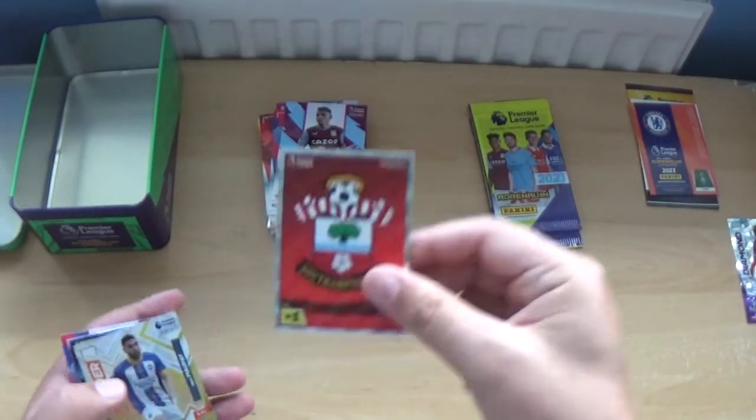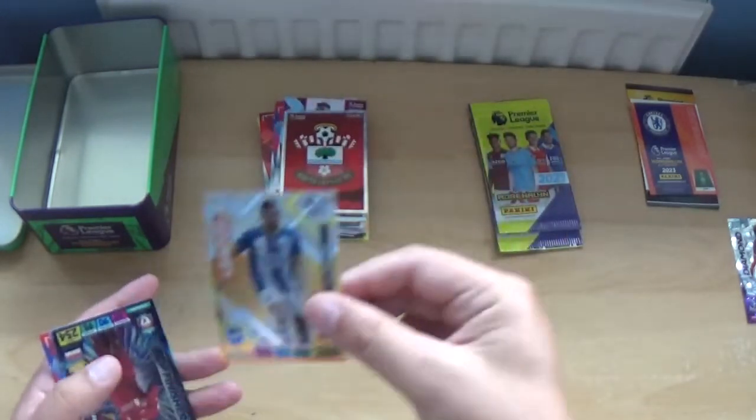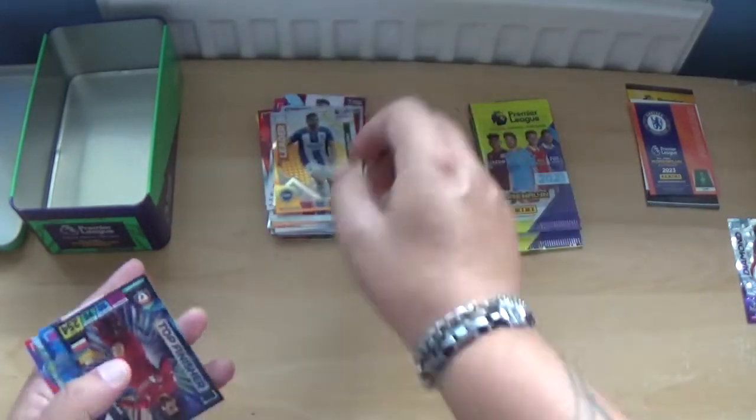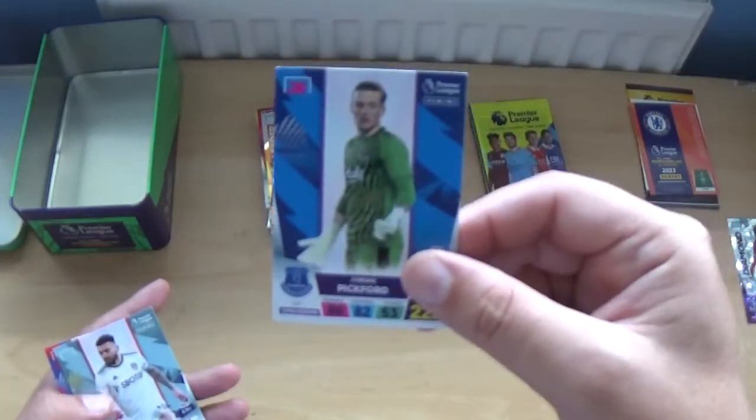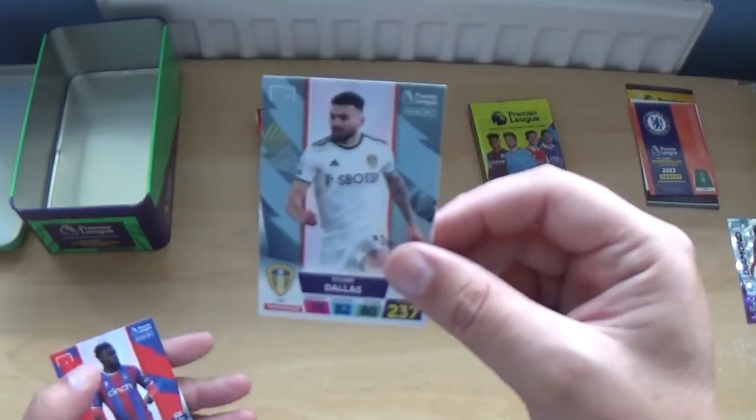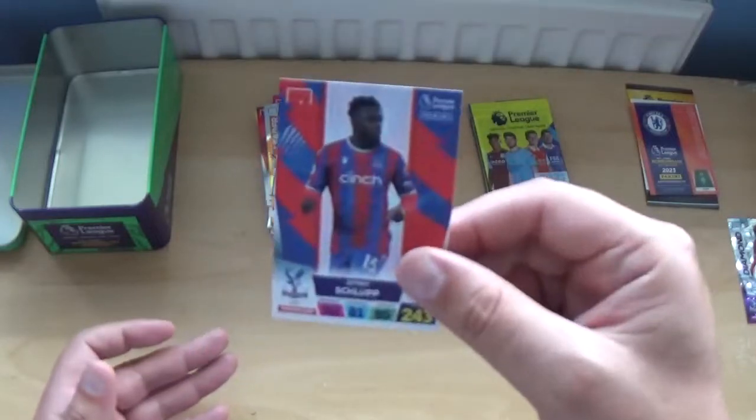Next up, we have the Saints logo, leader Neil Mope, top finisher Mo Salah, and we've got Jordan Pickford, Stuart Dallas and Jeffrey Schlupp.